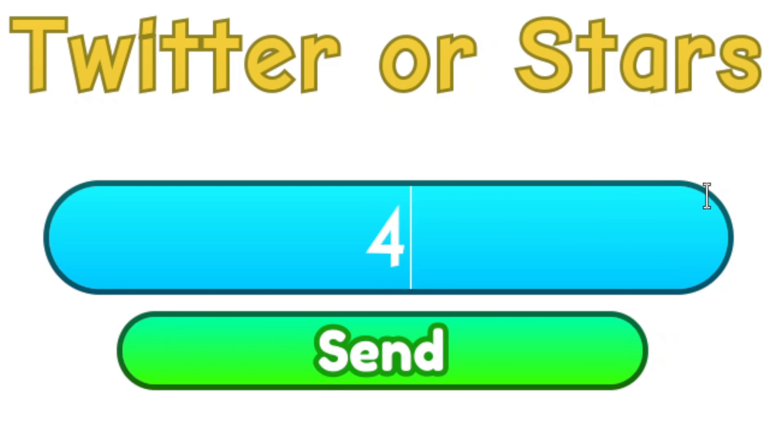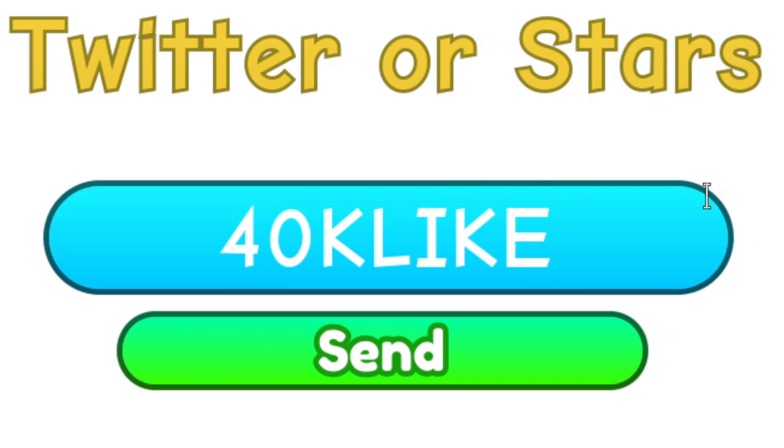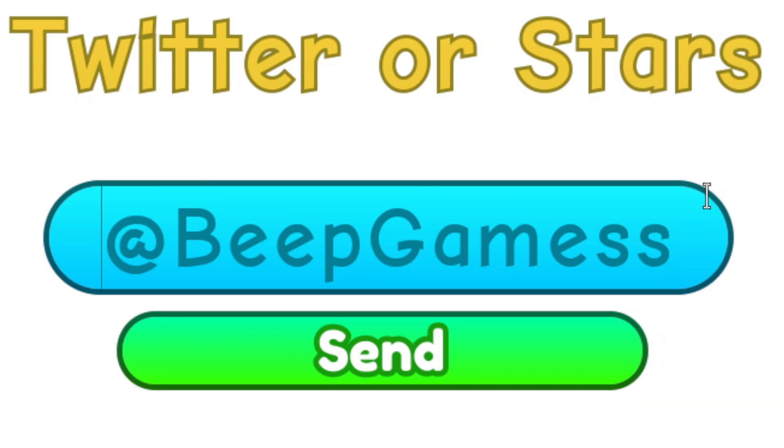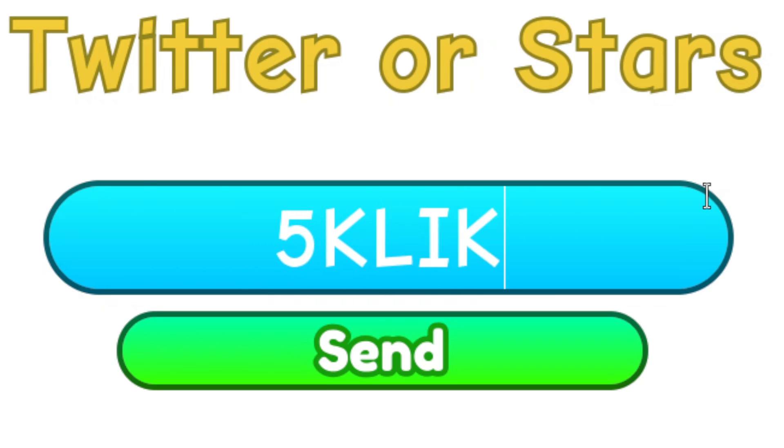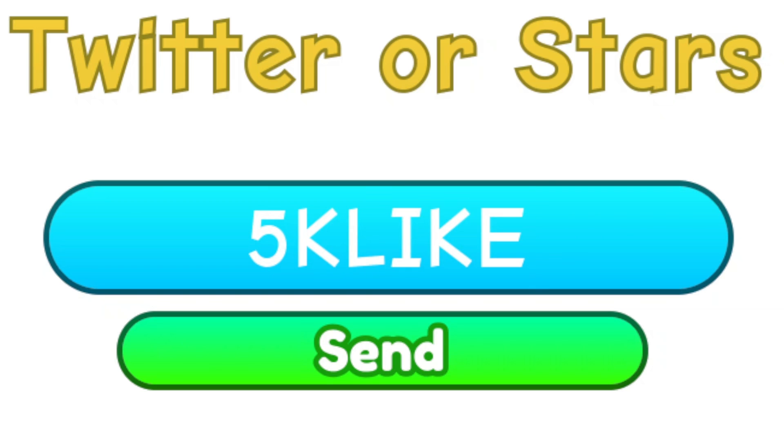Then we have '400KKIILike' — four, zero, zero, capital K, capital K, capital I, capital I, capital L, capital I, capital K, capital E. Go ahead and redeem this for a punching boost. And the last code is '5KLike' — all in caps — and you can redeem this one for a coin boost.